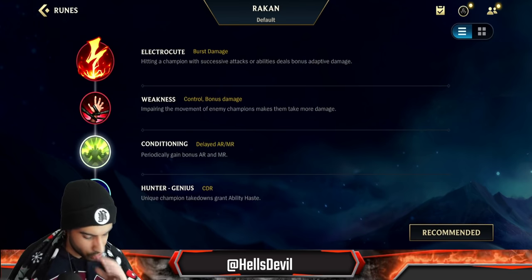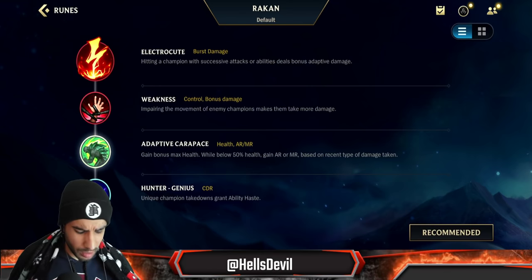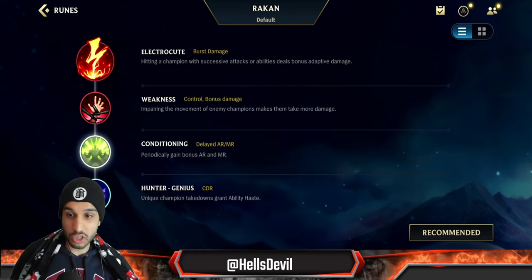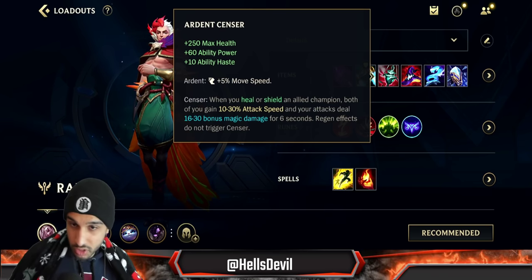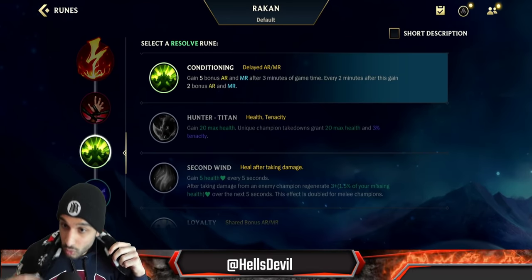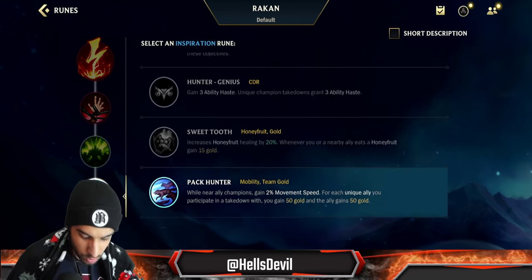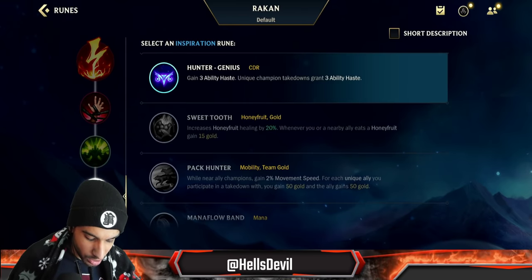For your third rune, choose between Hunter-Titan or Conditioning. You don't need a strong early game rune because your passive already gives you a barrier. Hunter-Titan gives Tenacity if you need it; otherwise go Conditioning which makes you very tanky - especially combined with World of Ages giving health and Ardent Censor adding health too. For your fourth rune choose between Hunter-Genius for cooldown reduction, Pathfinder to roam and gank efficiently, or Pack Hunter for bonus movement speed near allies and bonus gold.